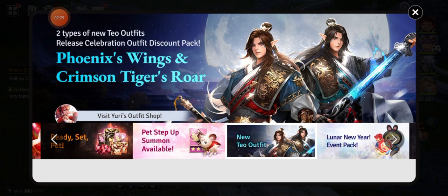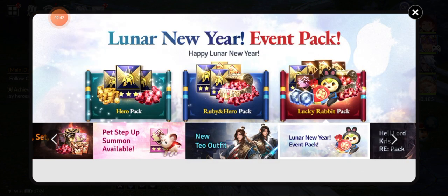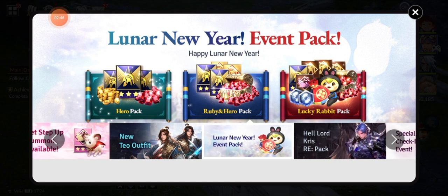Oh, so this is the new outfit — you got two. Theo's outfit: the Phoenix Wing and the Crimson Tiger. And don't forget to support the game by buying those lunar paths.